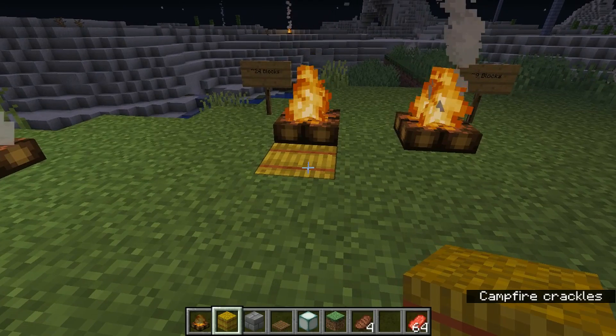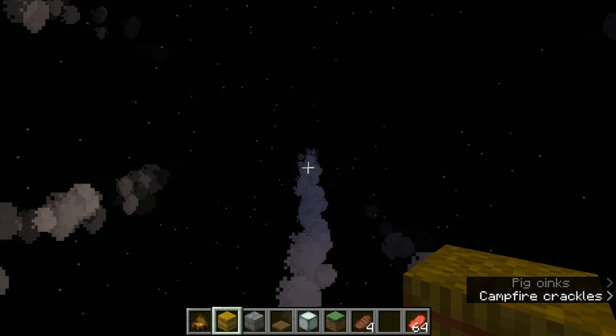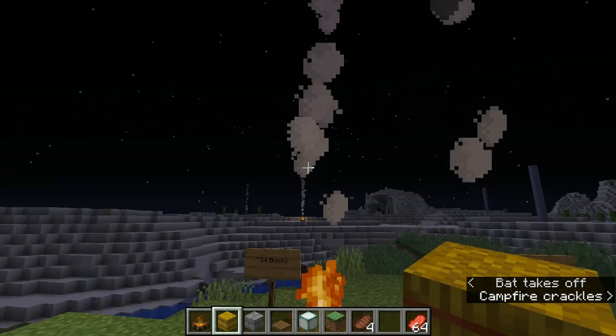If you put a hay block underneath the campfire, the smoke actually goes up to about 24 blocks high, which is significantly higher and can be seen from a very long distance.